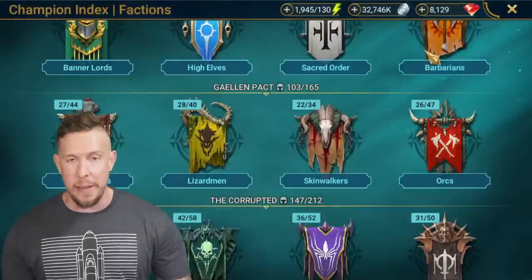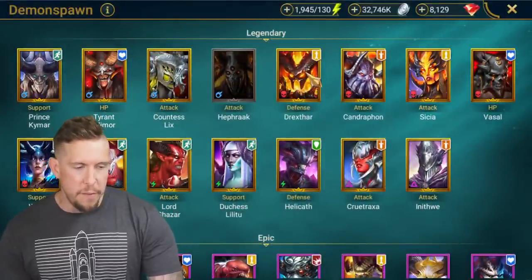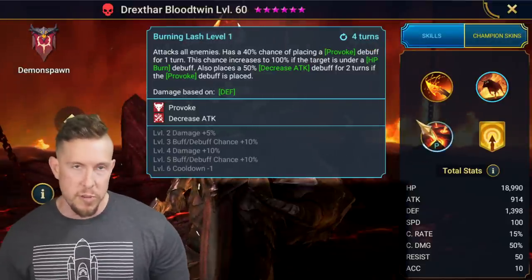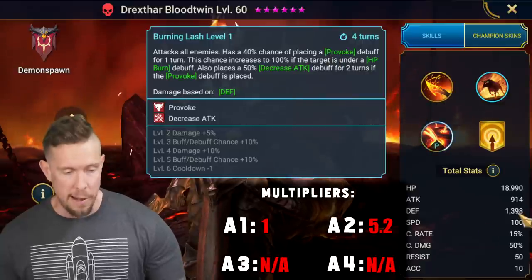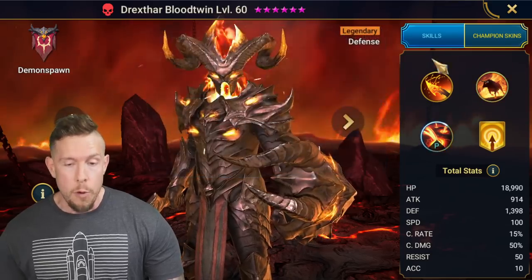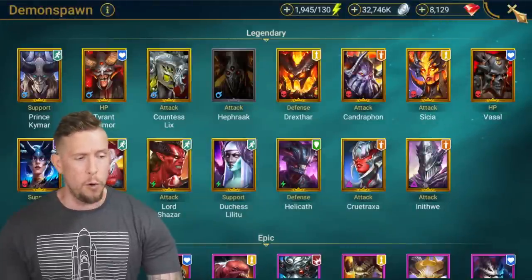Number three — and I'm a big fan of Ragosh, really fun champion to mess around with. Next up, number three: the champion with close to the highest multiplier — it's Drekstar Bloodtwin. This Burning Lash hits like a truck. If you have him built out with 100% crit rate and a little bit of crit damage as a defensive base nuker, it hits really hard. It has a 5.2 multiplier. His defense is almost 1,400, not bad at all, but not as high as some others on the list. Still, with a 5.2 multiplier, that makes him one of the hardest hitting defensive champions in the game. He's also known for getting the most damage out of his passive while keeping himself alive with the A1 ability — a triple hitter, great for Giant Slayer.